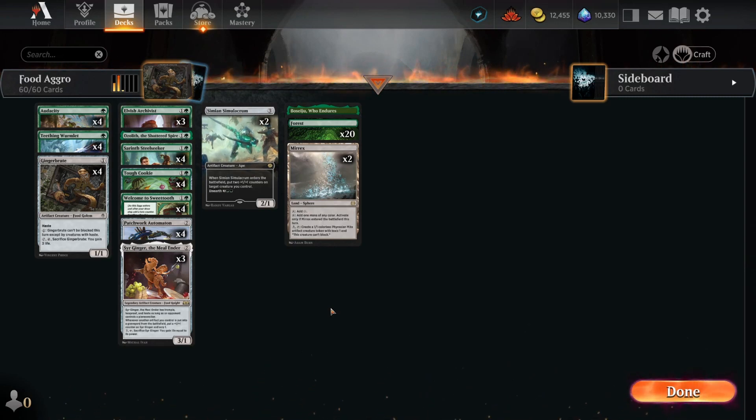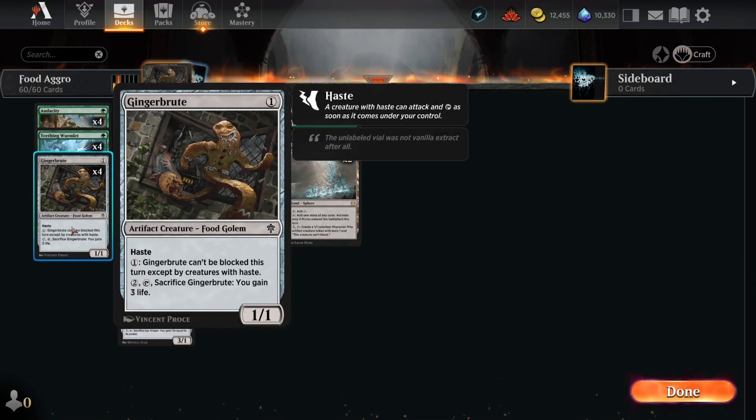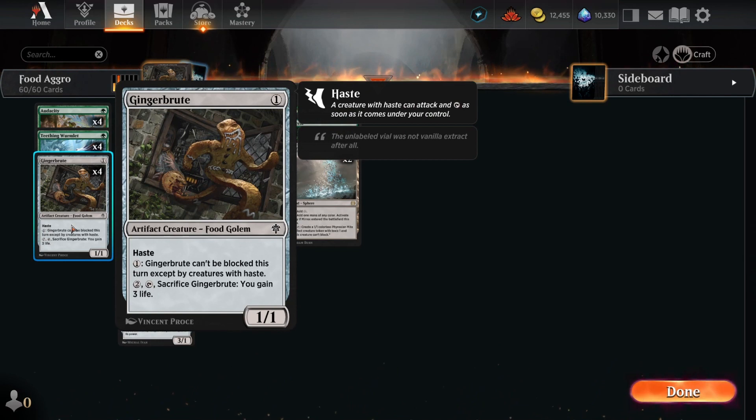Hello everyone! Today we're going to be jumping back into Standard with Mono Green Food Aggro. Let's talk a little bit about what this deck is trying to do. First and foremost, we have our early game threats — things like the Teething Wormlet, which is going to be growing over the course of the game as we're casting and resolving our artifacts. We also have Ginger Brute, which is going to be a great unblockable threat to get out onto the battlefield and hit our opponent with.